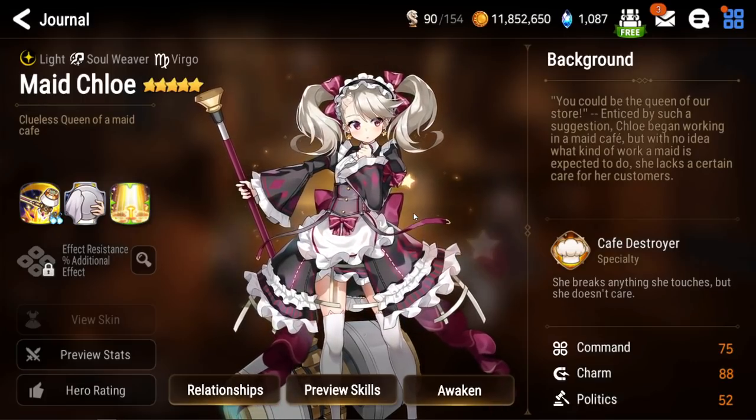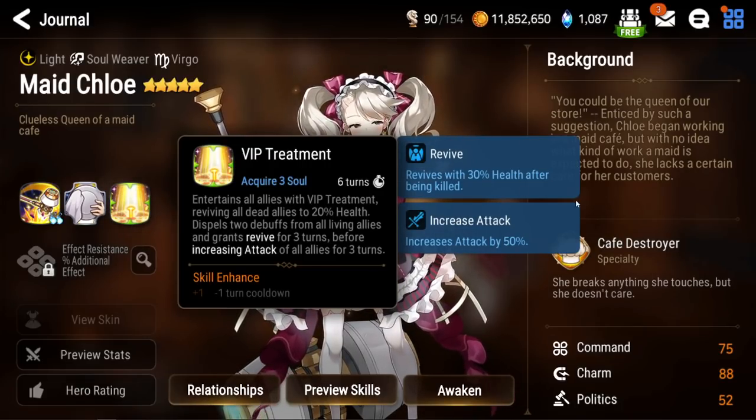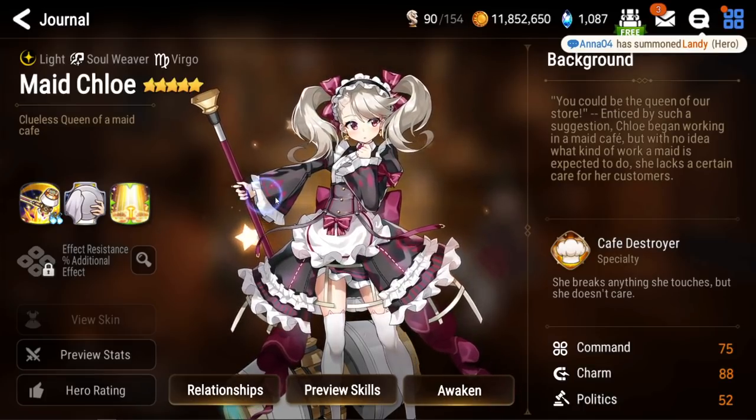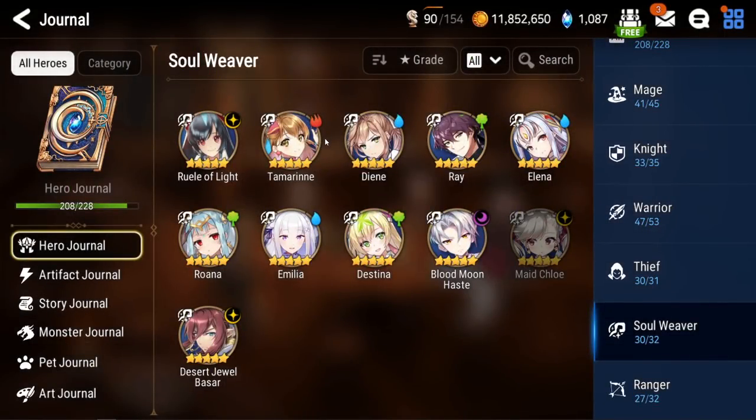Maid Chloe actually has a pretty decent matchup into cleave, whereas Landy and Emilia don't. Her matchup into cleave is not that bad because you can make her extremely bulky with Water's Origin to the point where they can't reliably one-shot her, she can come back and undo everything a cleave player did. It's a very solid option that doesn't lock you into a playstyle — you're still able to cleave, bruiser, or aggro, even control if you have the right units. One thing to watch out for is that there's a 99% chance the opponent will pick Landy into you, so you have to deal with Landy blowing you up because you're going to have so many buffs.